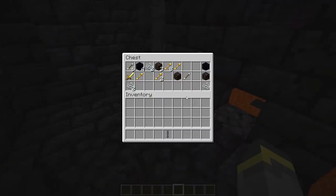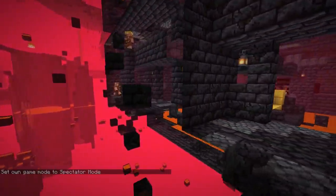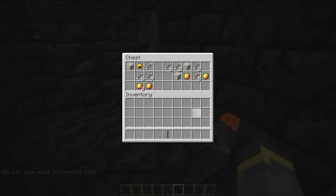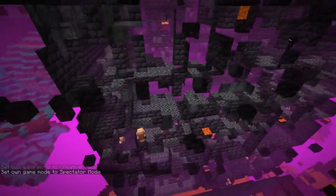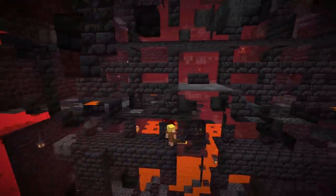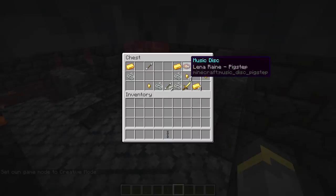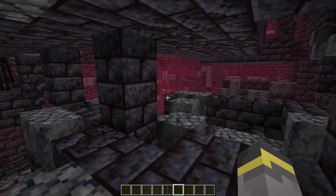There's some gold loot around — remember piglins don't like you mining gold blocks. In a chest we find spectral arrows, which I think are one of the better loot items here. Flying around in spectator we spot another loot chest, and then one more containing a music disc — that's awesome. I think that's just about it for bastion number one.